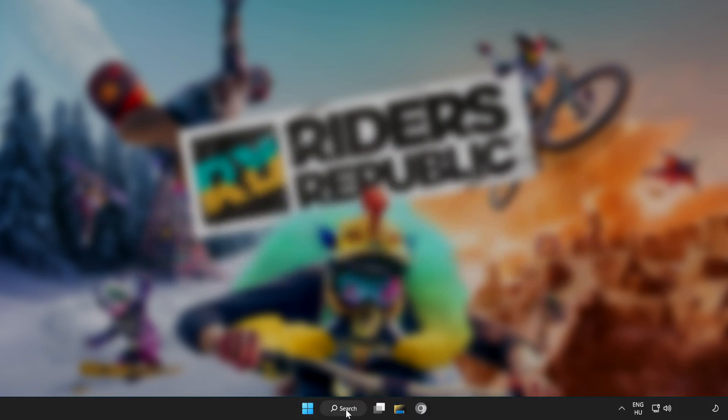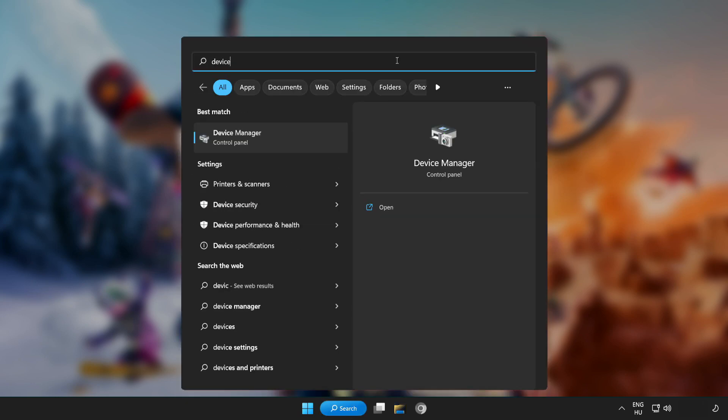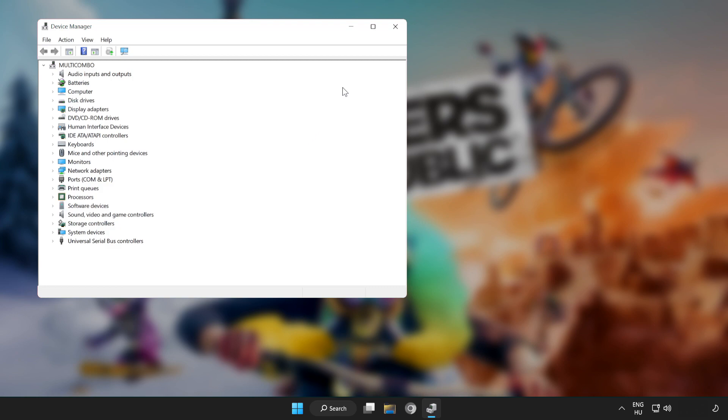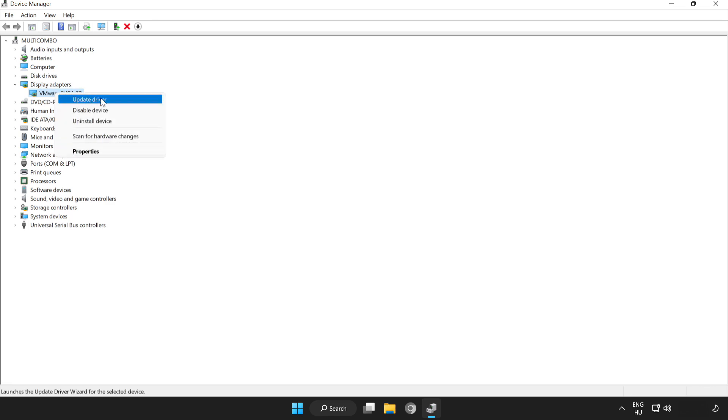Click the search bar and type Device Manager. Click Device Manager. Click Display Adapters. Select your display adapter, then right-click and select Update Driver.